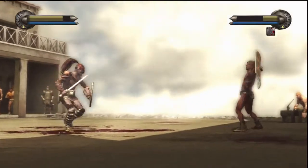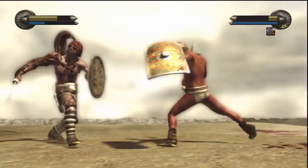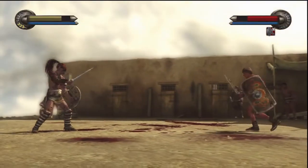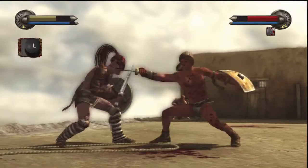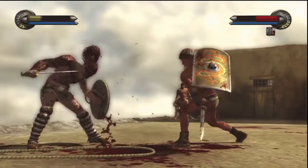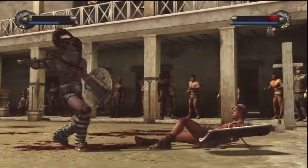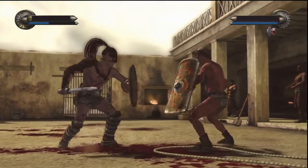For some reason whenever I try to grab them, they end up grabbing me or they just push me out of the way — I can never get the grab down. You gotta knock them down the first time, then when they get up you lay into them. R1 and back on the left stick, or you can just use the right stick — whatever you want to do.